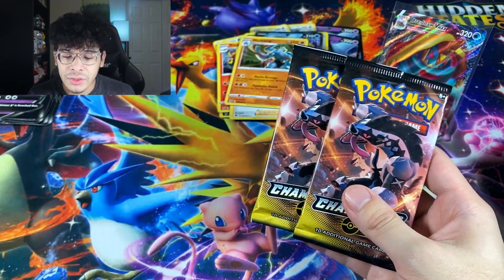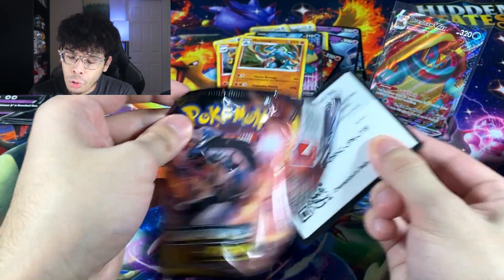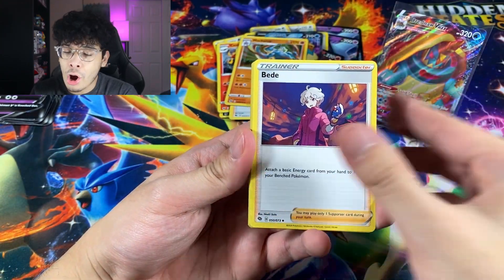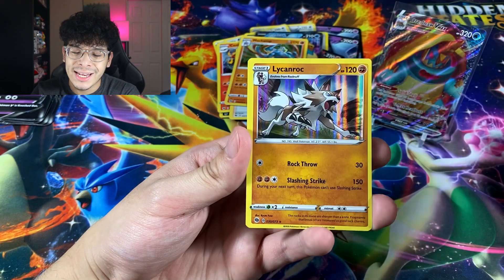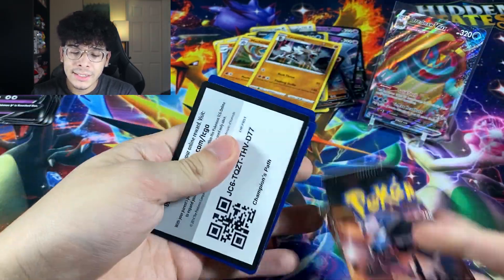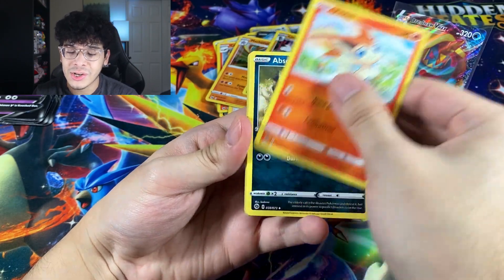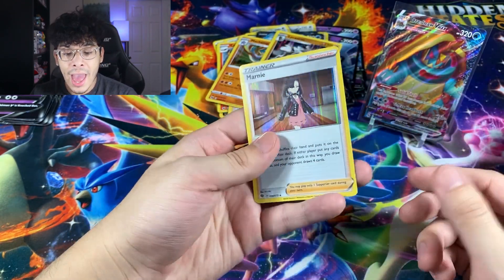I think the Birthday Cake pack is going to have the Charizard — let's pray to Lord Helix that it's inside there. We got an Ekans, Nickit, Rolycoly, Victini, and a Lycanroc. Second to last pack, and that pack opened up so easily — let me find out if these are tampered, Target. We got a Rolycoly, Trubbish, Vulpix, Absol, and a Marnie.